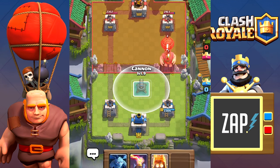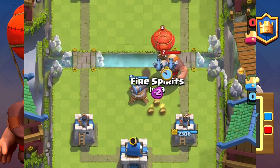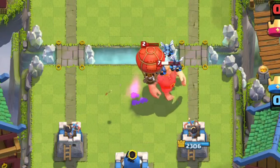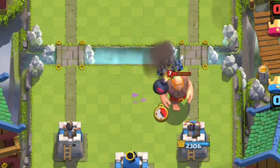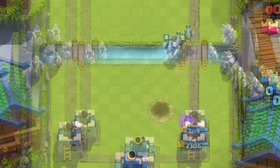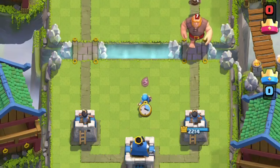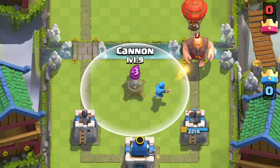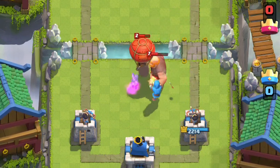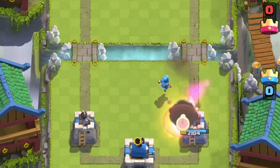The cannon itself is really bad against the balloon and the giant, but accompanied with other troops it can actually generate a positive elixir trade. For example, using the cannon to lure the giant and the balloon, then using fire spirits for instant burst and allowing minions to deal high DPS. It can also be countered with the wizard and cannon combo — placing the cannon in the proper spot, then using the wizard from the side of the bridge to hit both the giant and the balloon, ensures that they both get whittled down. This strategy revolves around using the cannon to lure and allow the wizard to splash both the giant and the balloon.